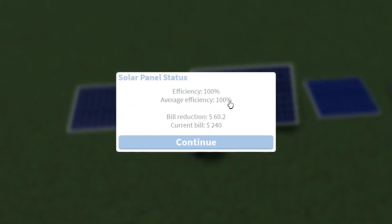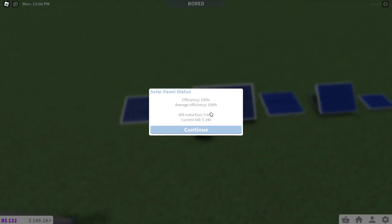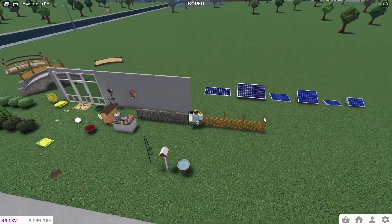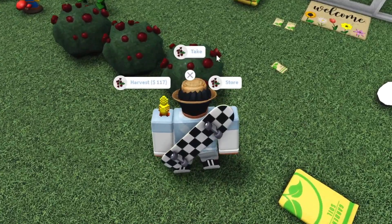Checking the solar panel stats: efficiency 100%, average efficiency 100%, bill reduction. On this plot it will reduce my bill by 60 dollars and 20 cents, bringing my current bill down to 240 dollars. That's really cool.